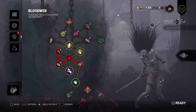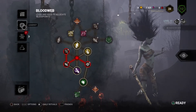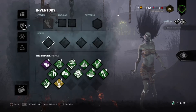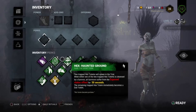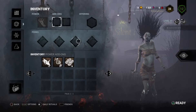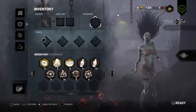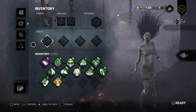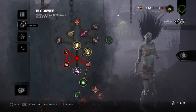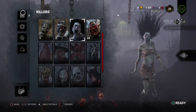Looks like level 37 is the rank of the character that you get from a million blood points — it's 37. You can see I've got all my perks now, add-ons — I've got pages of add-ons — and offerings, I've got plenty of those. Got all the levels of the perks, so looks good. We're at level 37, so one million blood points gets you around 37 levels.